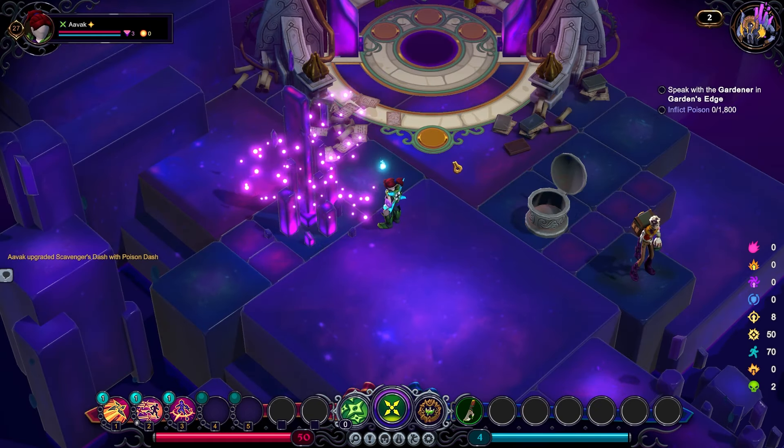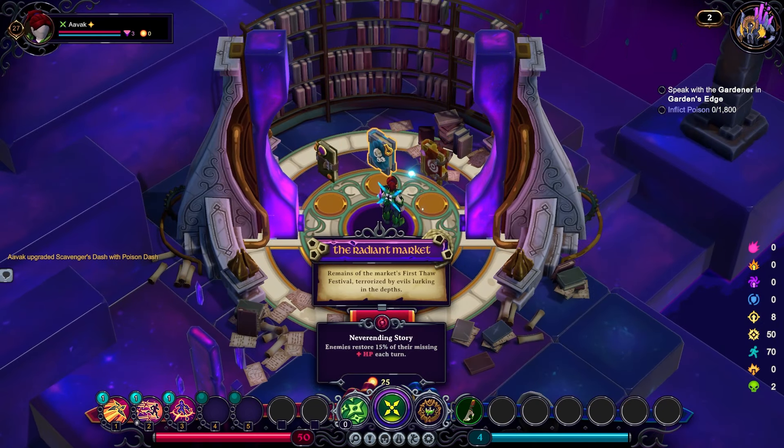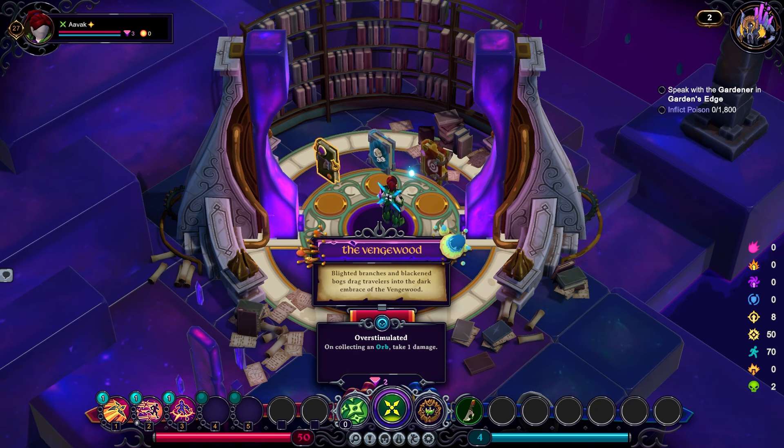At the node choices — Vengewood, the Radiant Market, and the Proven Grounds — I don't really need to go to any of these, so this comes down to the book mutators. Second phase: villains and guardians deal 35% more damage when brought to half health. Guardians are mini-bosses. Never-ending Story: enemies restore 15% of their missing HP each turn — a terrifying mutator but I love the name. And overstimulated: on collecting an orb, take one damage.